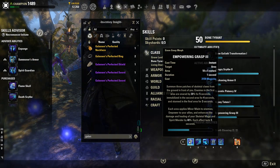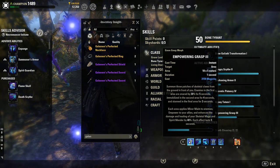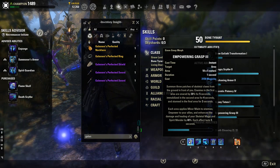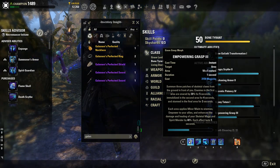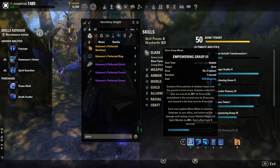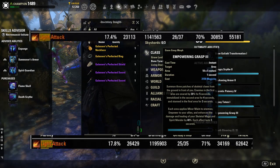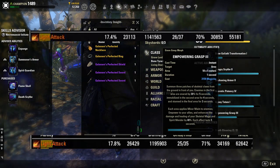We're seeing about a 5% DPS increase per damage dealer. Just to draw you an example from a couple of Berserk's recent vMoL runs: one on the screen is without Empowering Grasp, and the other is with an okay uptime on Empowering Grasp — about 60 to 70 percent.